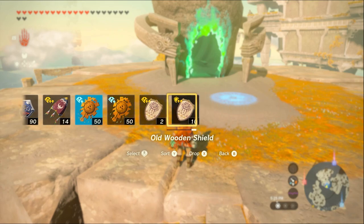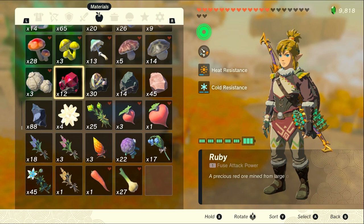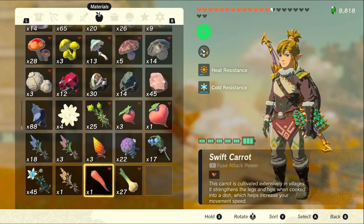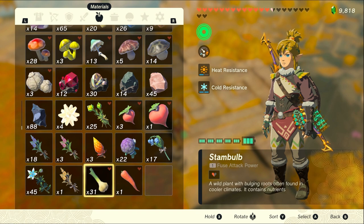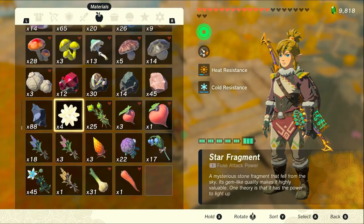Another one that I learned is where you have whatever item you want to duplicate at the bottom, and then you're going to shield jump, pause, hold one of those, and then four of these. I had 27 before. Press B, pick these all up, and I have 31 now. That is probably the easiest method, but it's a little bit more of a hassle because you have to make sure whatever you want to duplicate is all the way at the bottom, so you have to drop all of the items of that type to get it there.